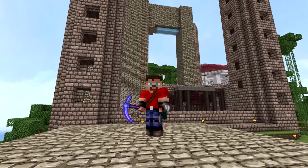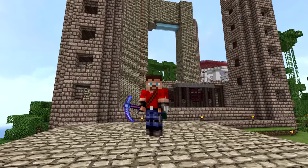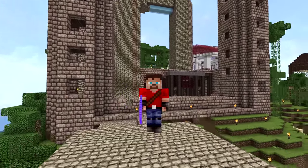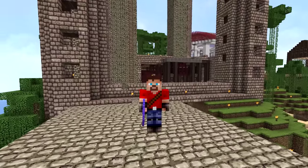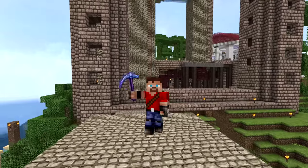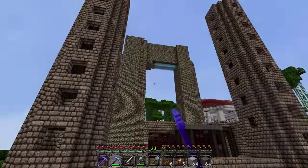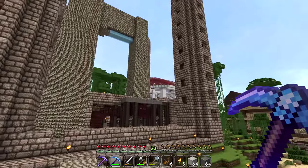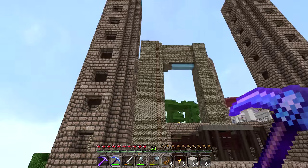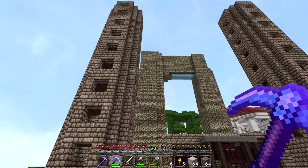I've got some designs for this place that are going to blow your freaking minds. I hope you got a tasty beverage and some crunchy snacks, because it is time to play some Minecraft Survival! Here we are back at the mob spawner trap castle thingy, currently known as the giant ugly elephant.